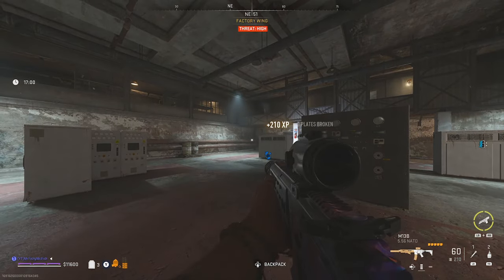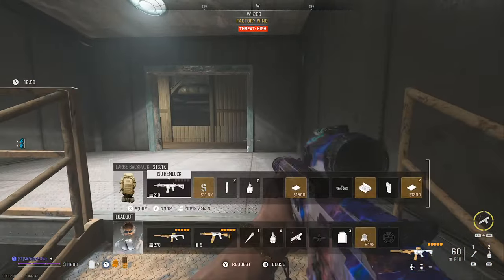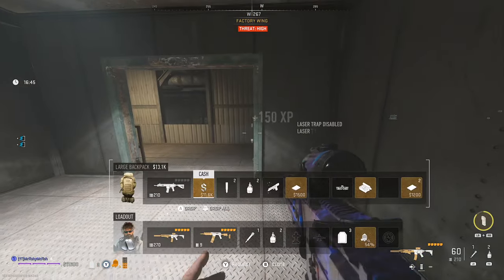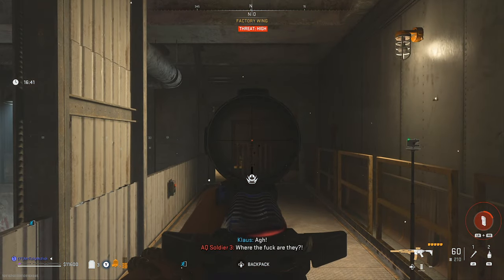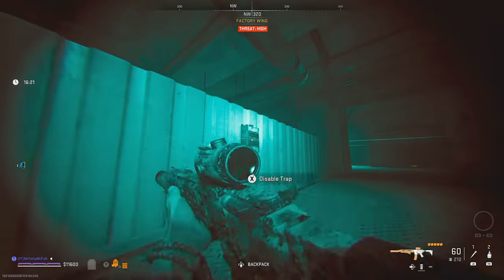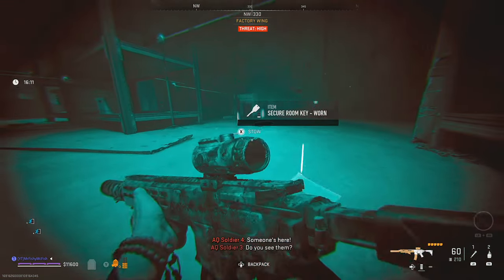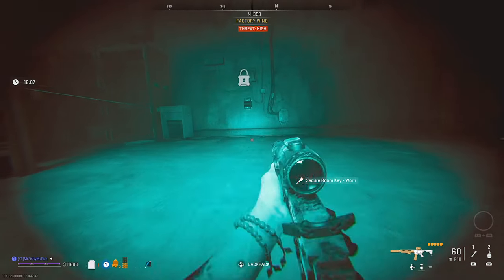When you go up to check on the sniper, be very careful. You can use the DDoS on the traps, but the first trap is actually a frag grenade trap, so it will still blow up even if you use the DDoS. You can use your NVG goggles to see where the lasers are, which will help when disabling traps. You'll be able to pick up the secure room key off the sniper, which will unlock the weapons case.